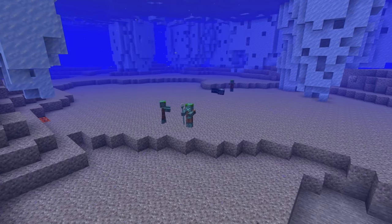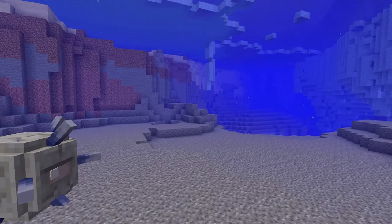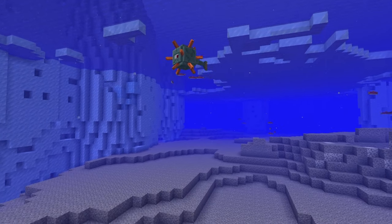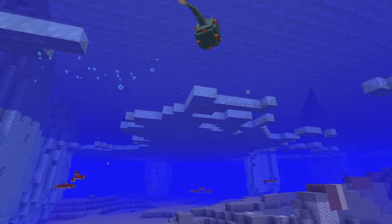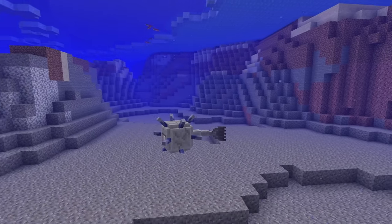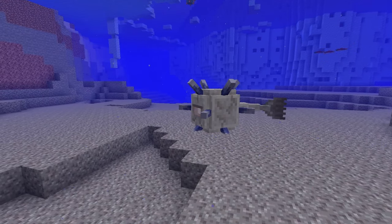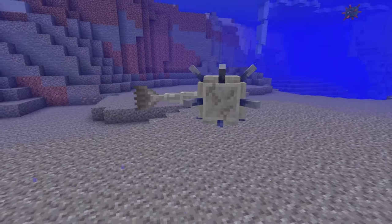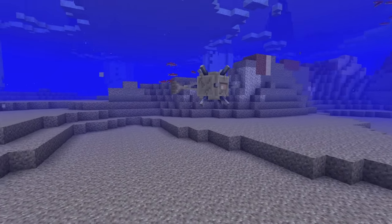We have the elder guardian and its smaller cousin the guardian. The guardian is F tier — it has pretty much no redeeming qualities; it's a laser fish. You could make a case for D tier since the laser is confirmed to be plasma, but not very useful. The elder guardian, on the other hand, would make the best prison guard ever. If you have a prison on an island, nobody's going into the water with this thing around — it gives everyone mining fatigue selectively, so all the inmates won't be able to dig their way free. Impressively useful.